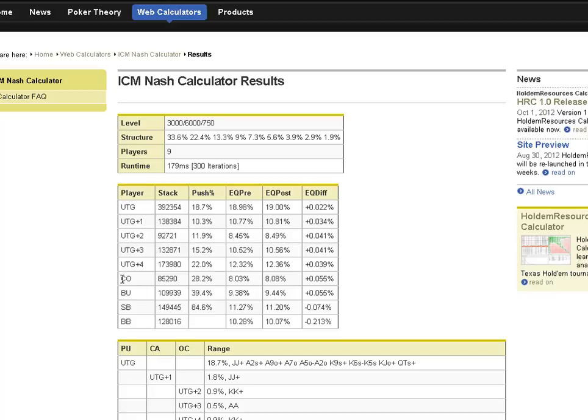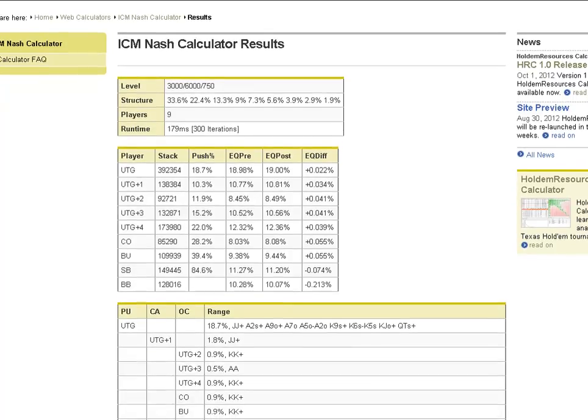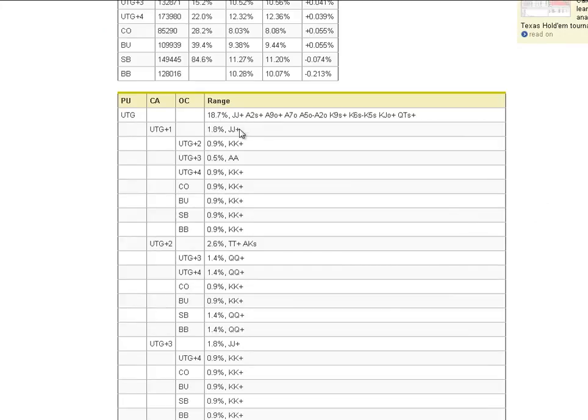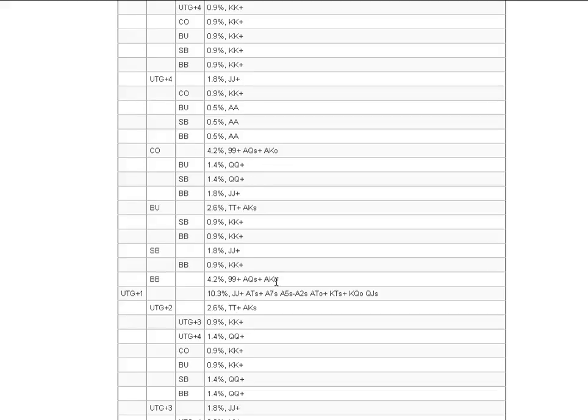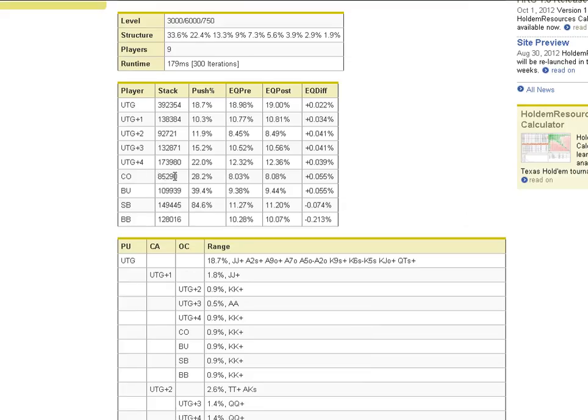So here you can see the ranges we should be pushing. If we were this player with 392,000 chips, we should be shoving with this range of hands — though that's not to say it's the optimal play; it's just an equilibrium solution. You'll notice that if the under-the-gun player with the most chips shoves, the other stacks should have a really tight calling range: jacks-plus, tens-plus with king-suited, jacks-plus across the board, widening to nines-plus in the big blind. And if we're on the cutoff as the short stack with 85,000 chips, we should be pushing 28.2% of hands.